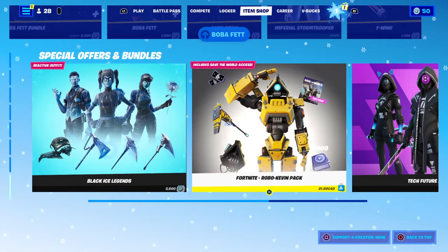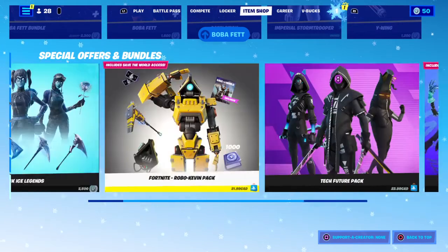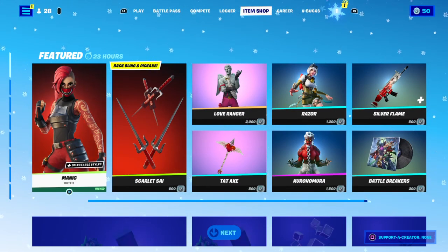Now we got special offers and bundles — already did a review on these. You got the Black Ice Legends, the Robo Kevin pack, the Tech Future pack, and the Fortnite Minty Legends pack. Two of the packs are left and they were both frozen series ones. That concludes the item shop today — thanks for tuning in, I'll see you tomorrow.